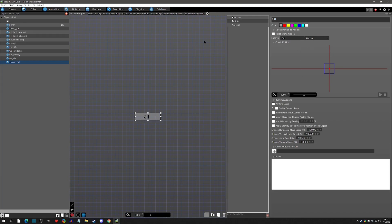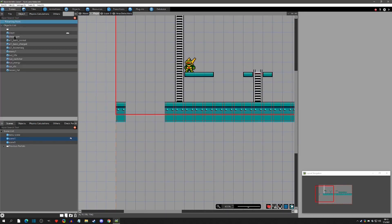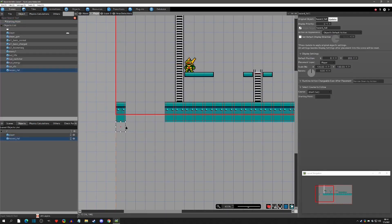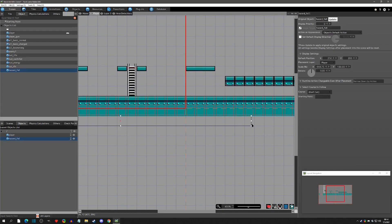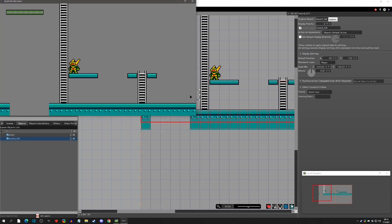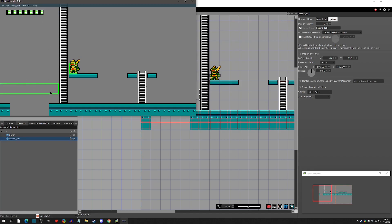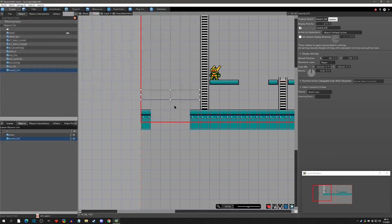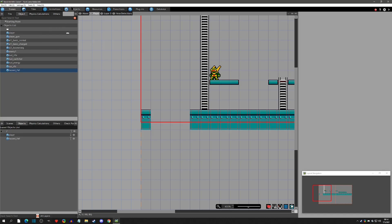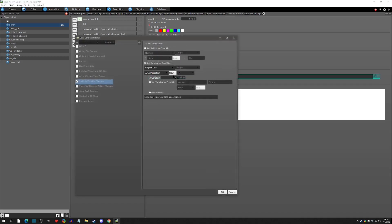Now we go to scenes, remove our area detection tiles, and place the 'Hazard Fall' object. We can grab and stretch it across the whole map to cover any fall situation. If we turn on debug wall detection you can see it expanded the wall detection appropriately. We set it down at the bottom of the scene, then go to Objects, Player, and the common action where we were detecting area detection equals three.